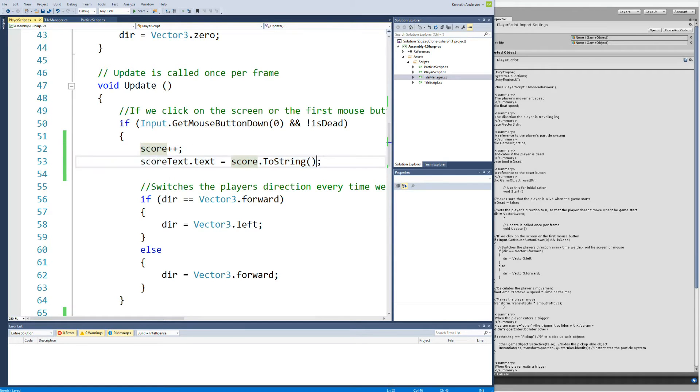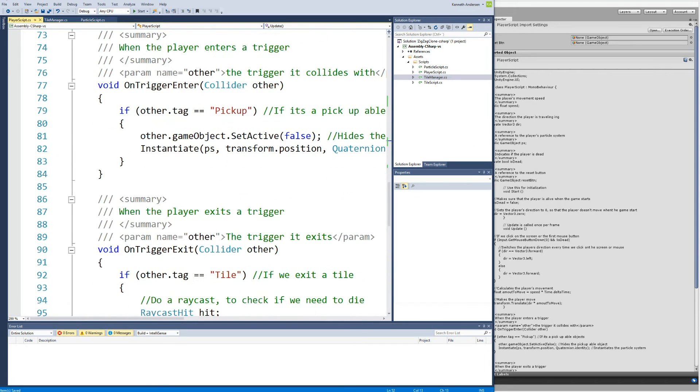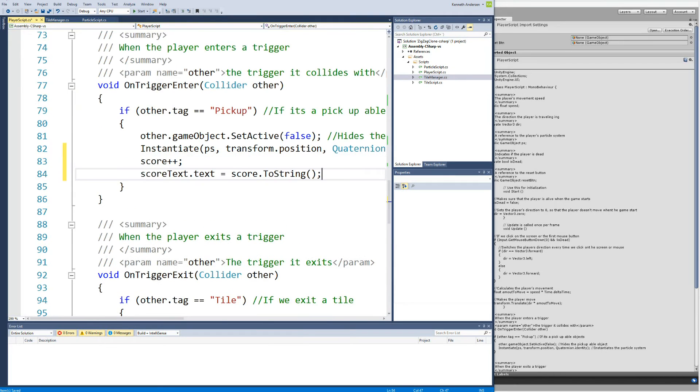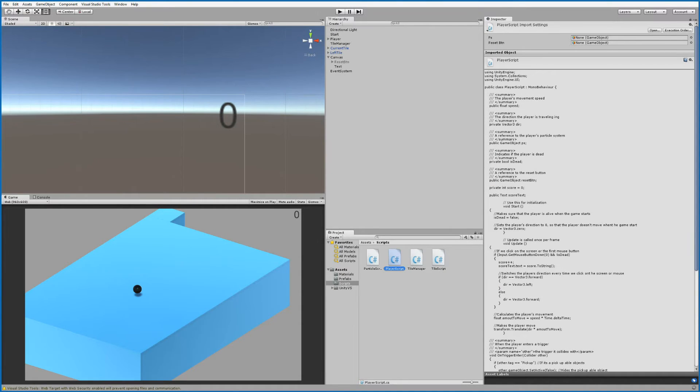Take that code and copy it, then go down to the OnTriggerEnter method — when we enter a pickup we instantiate the particle system, and besides that we increase the score: score += 3, because we want to get three points, matching the real Zigzag game. Save the script and jump into Unity.